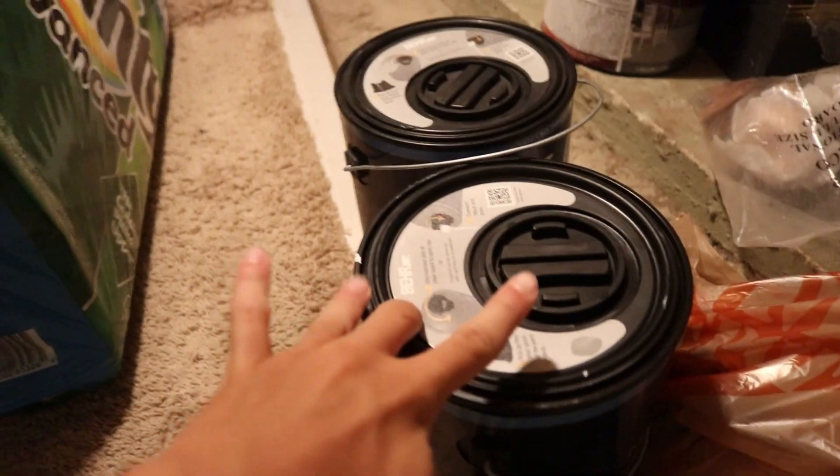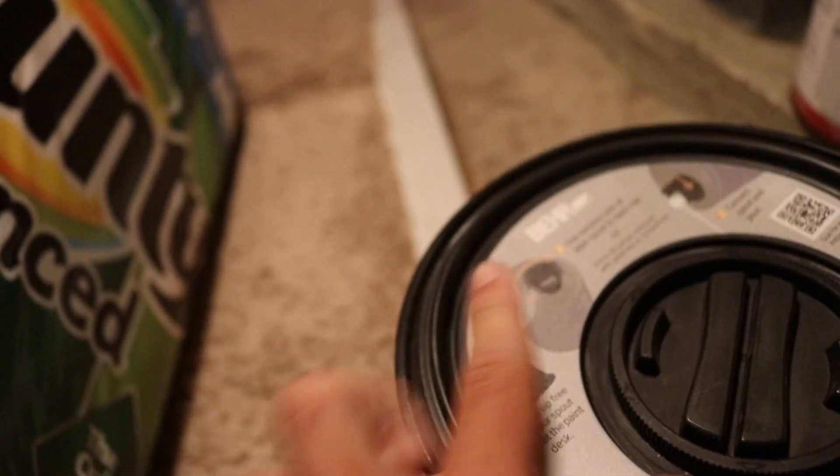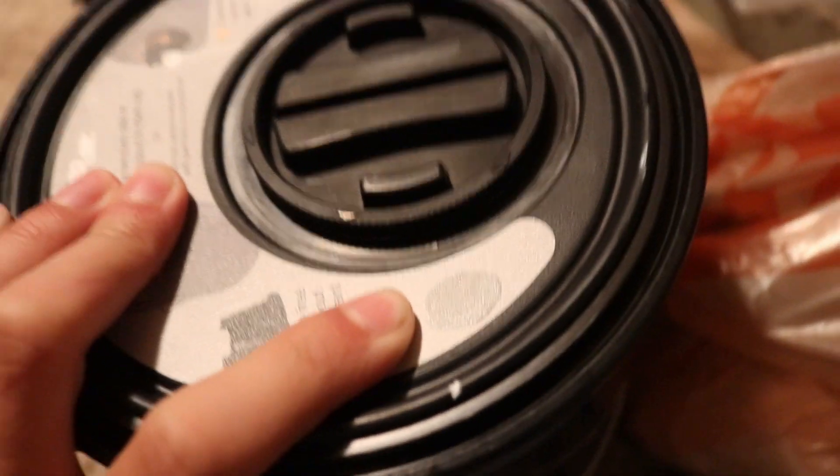Here's the paint that I'm gonna be using. This one right here is kind of a gray — you can see the sample right there. This one is a darker gray, and there's the sample right there. That's gonna be the new paint for my new room.